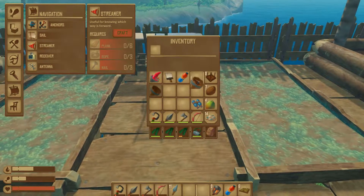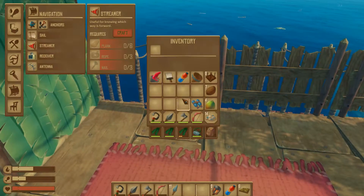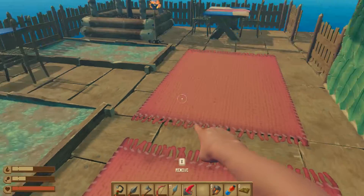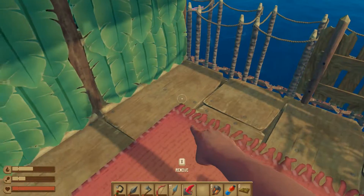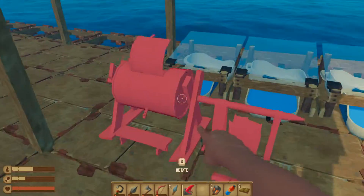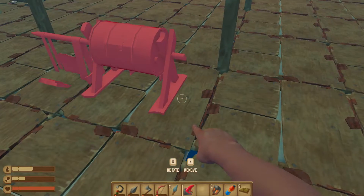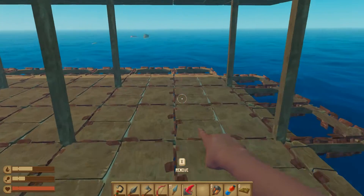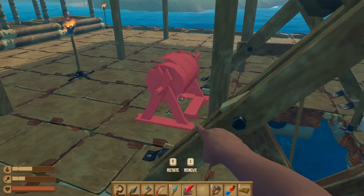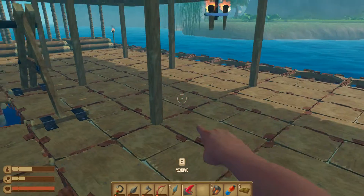I still have no idea what I'm doing with the paints. Let's go figure out how to use the paint mill — where can I put it? Oh, it looks like it needs to be in the water. Wow — this is going to be dangerous; I'll make another hole in my raft. Where is a good place that's not too obstructing? I guess it really doesn't matter where I put it.